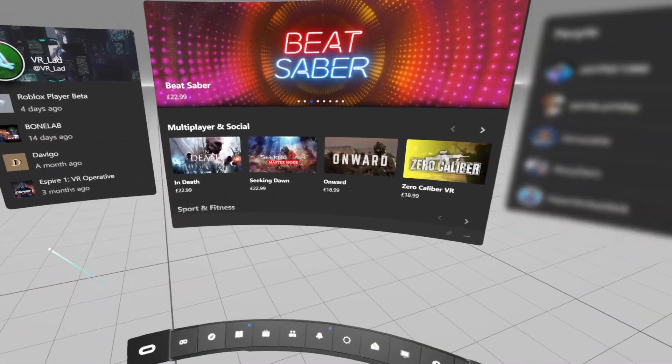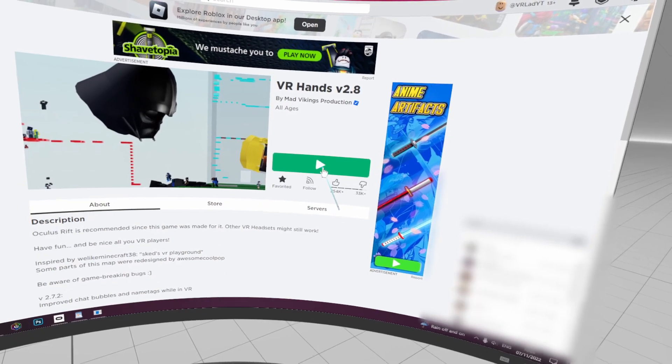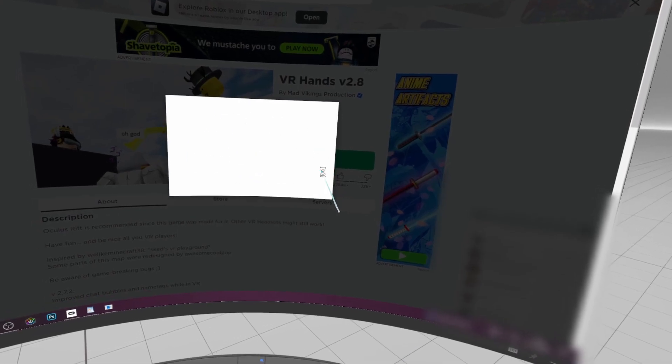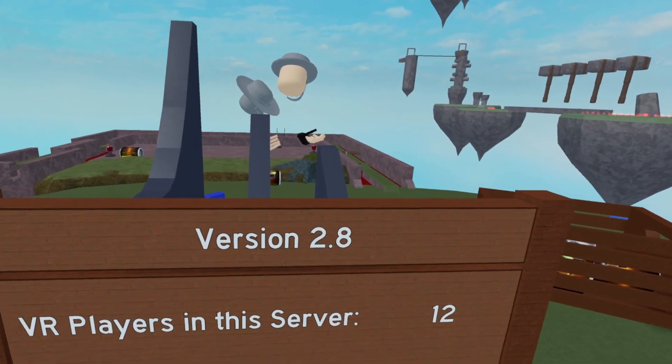Simply head over to a Roblox VR game you want to play and press the green play button. The game will launch in VR with full VR functionality and without a wire.